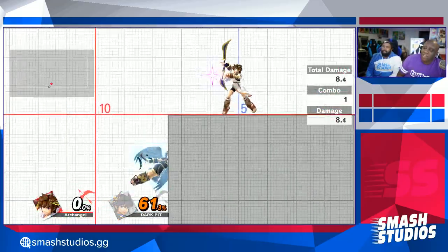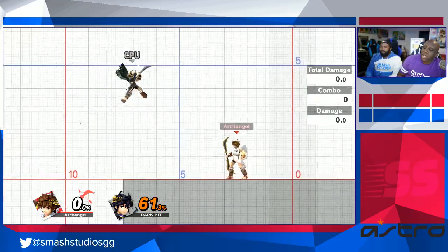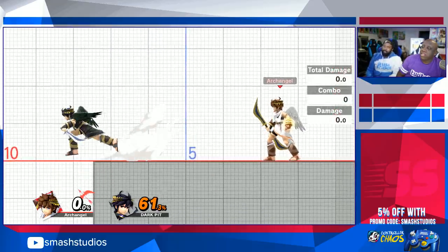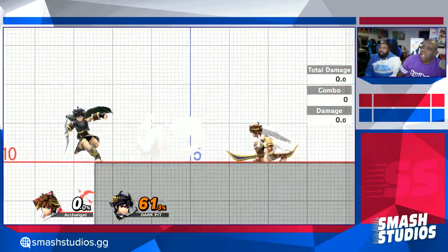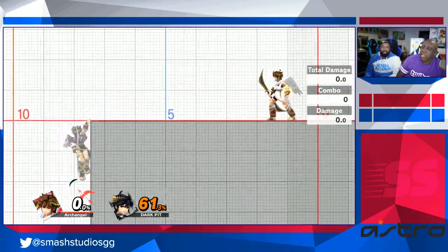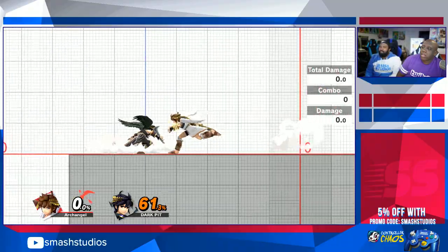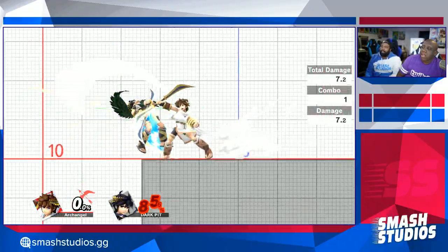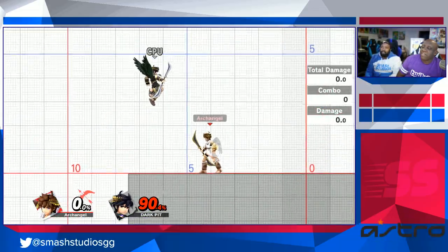Especially with normal Pit, I like to consider him a character that always has a chance to follow up. I personally prefer normal Pit even though I understand why people prefer Dark Pit. When you knock people away, a lot of times that resets the neutral — or you prepare an edge guard. The main reason I like Pit is because it never stops: if I knock you off stage, I'm still following up with projectiles. The pressure is constant — you have to get through basically a hailstorm of arrows.